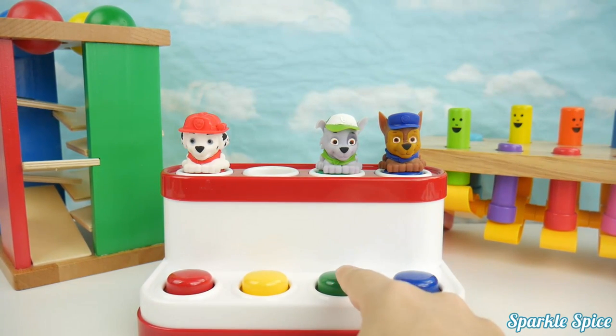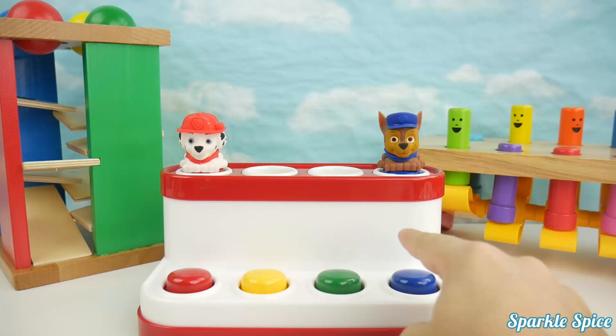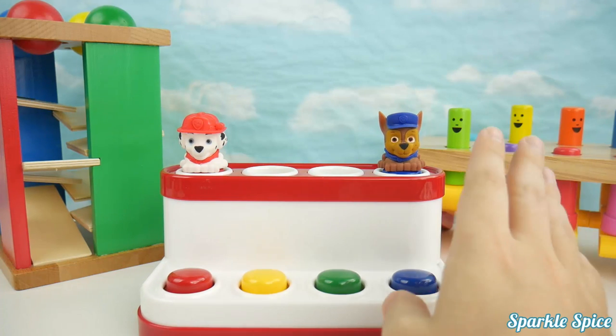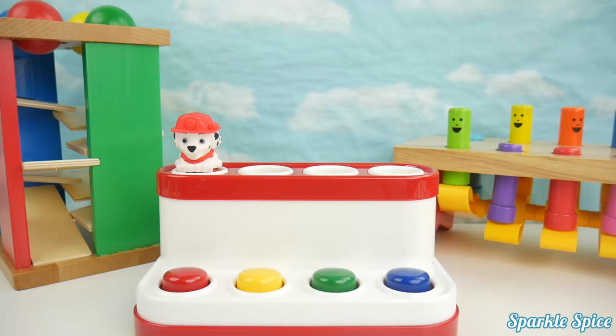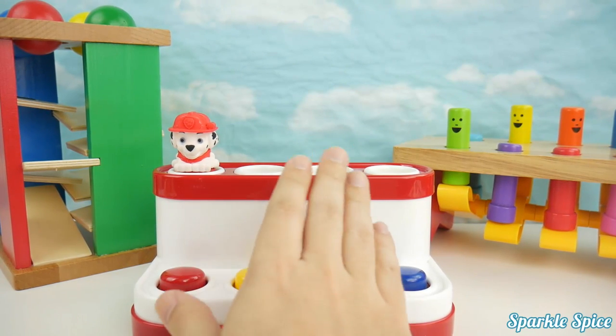This is Rocky and he's green. Bye Rocky. This is Chase and he's blue. Bye Chase. This is Marshall and he's red. Bye Marshall.